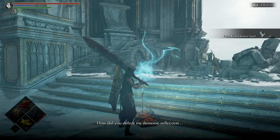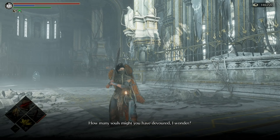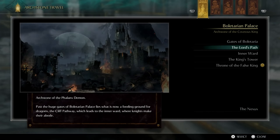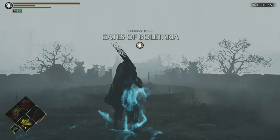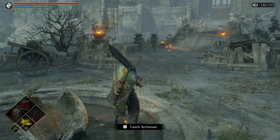After the fight, Allant says: 'How did you defeat my demonic reflection? How many souls might you have devoured, I wonder?' Yeah — that was none other than a false image constructed by Allant. That was more Allant in his prime. The Allant we will see soon enough is not nearly the same. I'm actually going to go to the Nexus and go into Soul Form — I'll be right back.